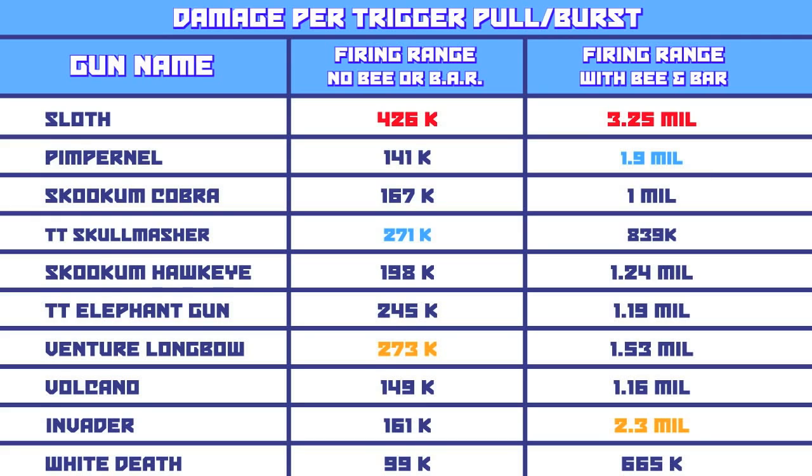The Longbow finished second in the non-bee and fourth with the bee. Tum Tum Skull Masher was third and ninth respectively. Tum Tum Elephant was fourth and sixth, and the Skookum Hawkeye was fifth best in both categories. With the bee on, the Invader finished second and the Pimpernel was third. These numbers can mean pretty much anything, and none of it matters when you're surrounded by bad guys or your teammates need you to snipe your way out of a mess. So let's see how the best of the best performed in the beatdown.